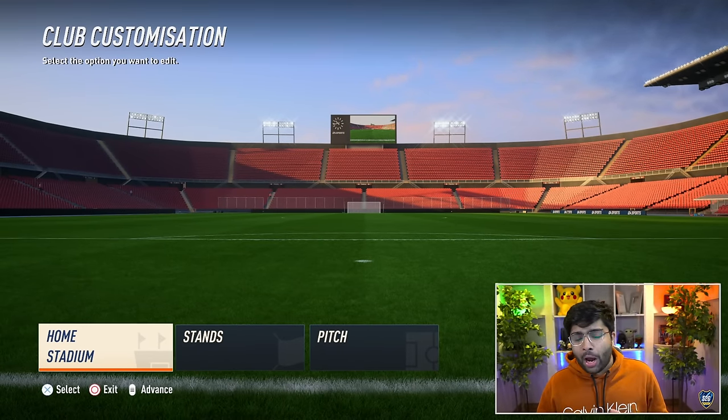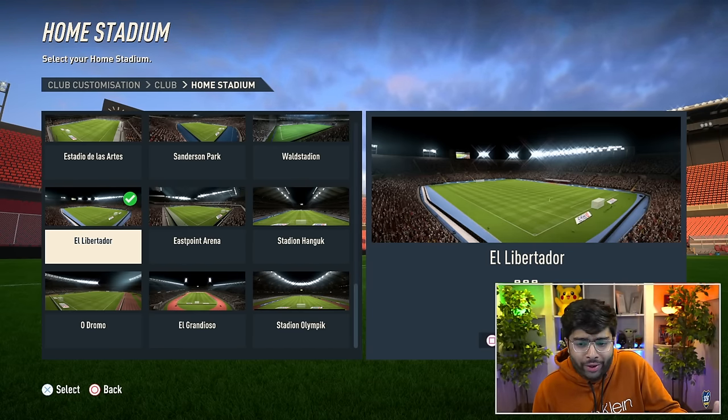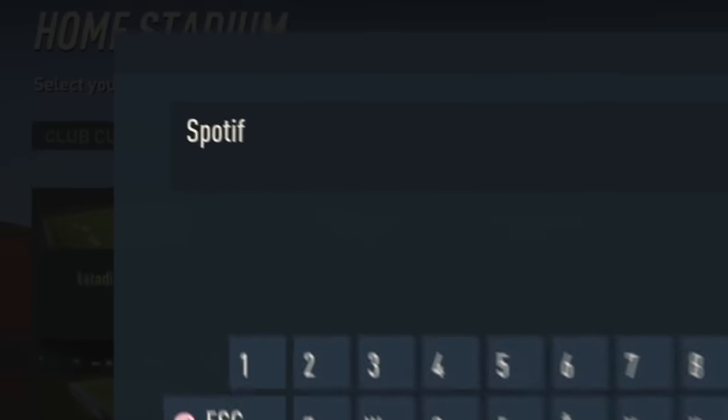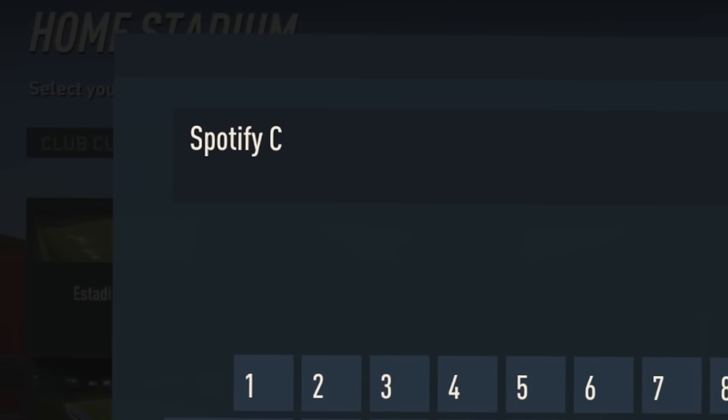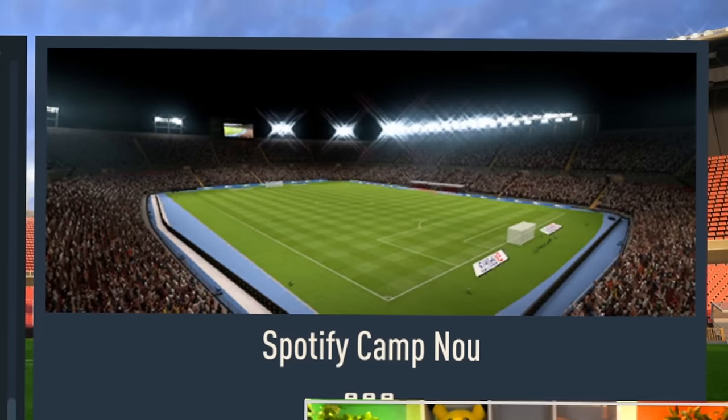Now it's time to set up our stadium. Because the Camp Nou is not officially in FIFA, this stadium is basically a replica of it — we can just rename it. You guys know who just bought the naming rights to the Camp Nou — it's Spotify. So we're going to call our stadium exactly that. There we go, we've got the Spotify Camp Nou in the game.